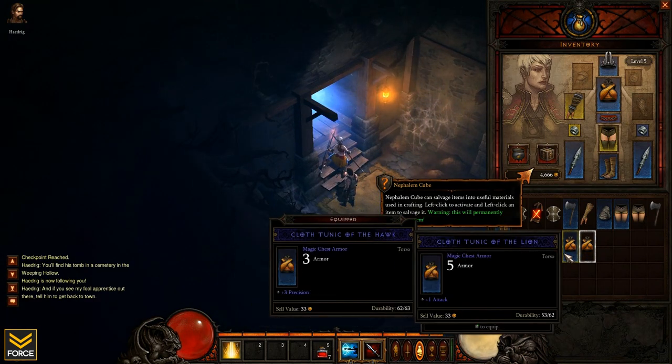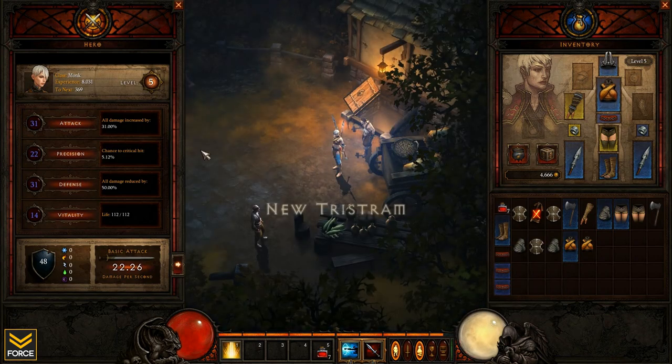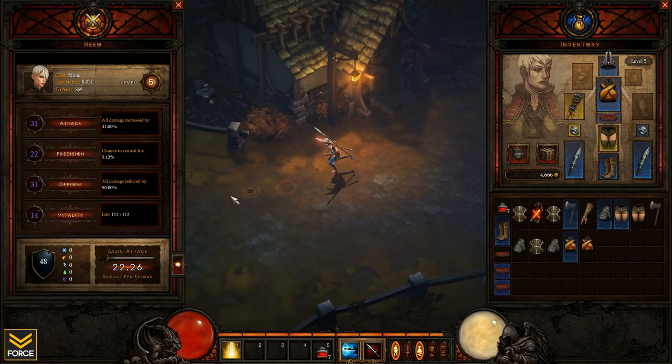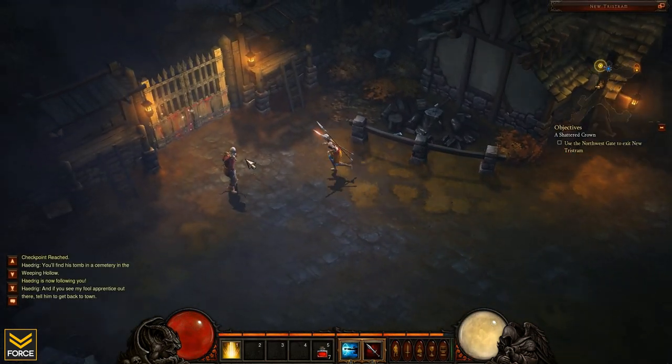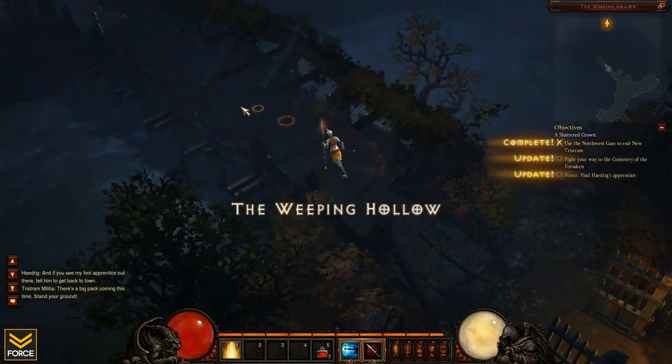Okay, five armor one attack — is that the one I replaced with the three precision? I guess I don't care so much about the armor. Let's take a look at the damage difference — yeah, the precision is going to give me that extra DPS. I miss out on two armor but I get the extra damage, I'll take that trade. I mean, I'm not even getting hit right now, so I don't need that extra armor. There's a big pack coming this time.